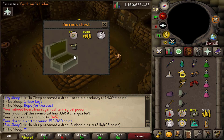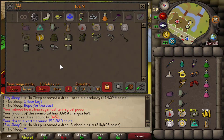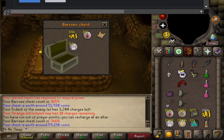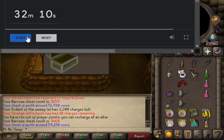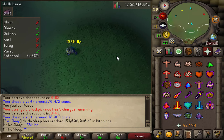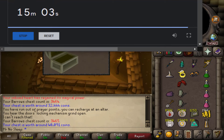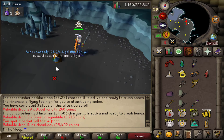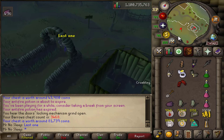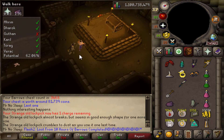We received the second-best item so far behind the Karil's skirt — the Guthan's helmet. I hadn't seen an elite clue scroll in quite some time. Returning to the Barrows chest, with about 32 minutes left, I received another elite and had no problem with it. Following that I received 153 million HP experience and yet again another elite clue with 15 minutes left. I really liked pausing the timer for the elites because it brought a lot more profit.